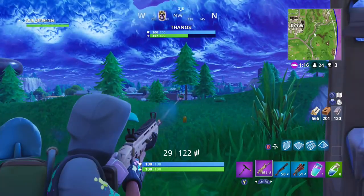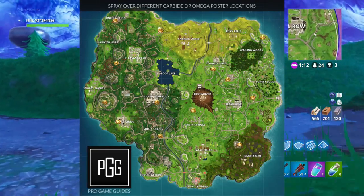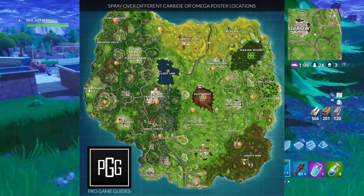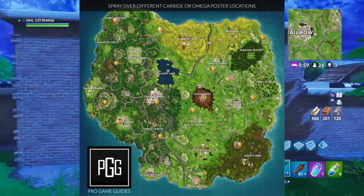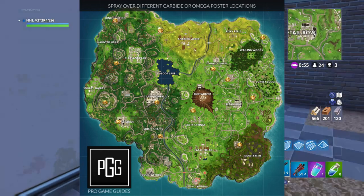Hopefully you guys enjoy this video. There's actually a bunch on this map - I'll show you the map on the screen. We got one at Junk Junction, one at basically Pleasant Park by the little house near the comet site - that's two. We also have one at Snobby Shores and one in Greasy Grove by the restaurant area on the wall.